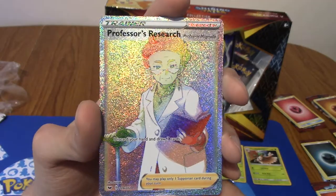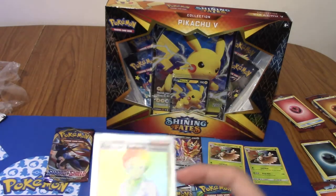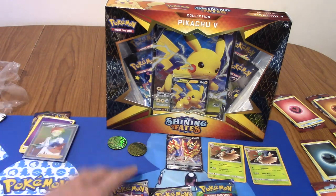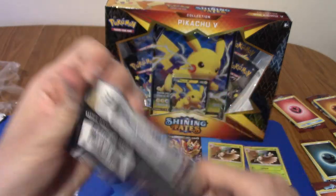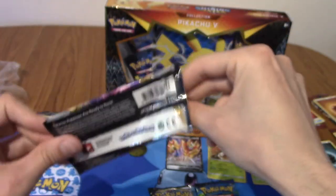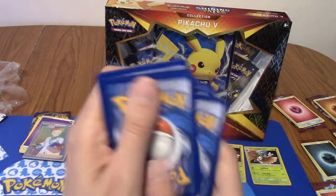I was not expecting that at all - a rainbow rare Professor's Research! And then the other two packs - Rebel Clash and Evolutions - are still to come. That was completely unexpected because going in it was just like, eh, it's Sword and Shield base. We've pulled an Ultra Rare and a Rainbow Rare already. All of these items were reduced in the sale too, which makes them even better. Let's begin with Steel Energy.